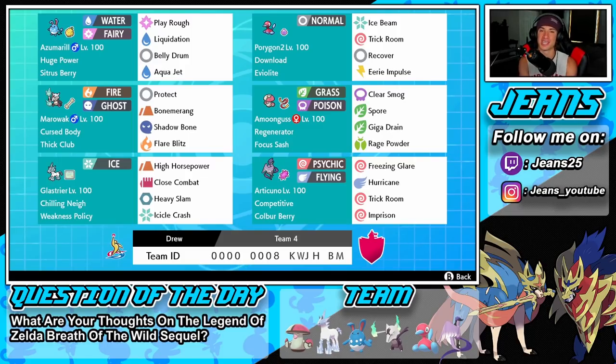Middle left we have Alolan Marowak — from Gen 7, Cursed Body as its ability, Thick Club for the damage boost. It's Fire and Ghost type with Shadow Bone and Flare Blitz for STAB, Bonemerang for Ground-type coverage, and Protect as its final move.